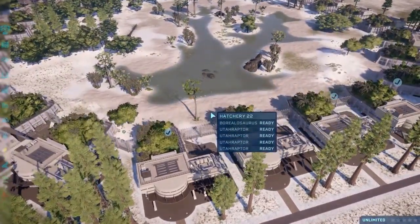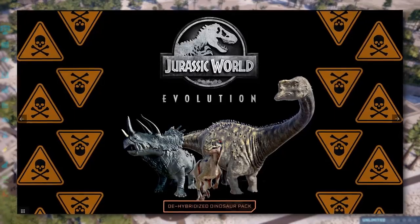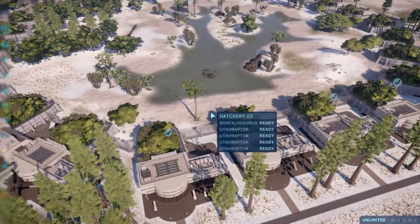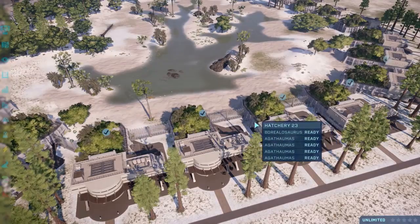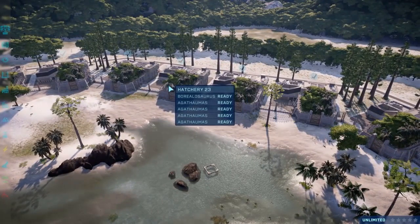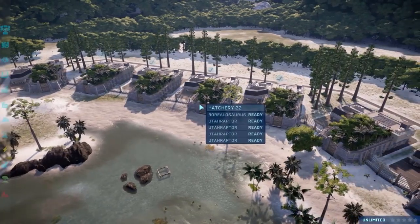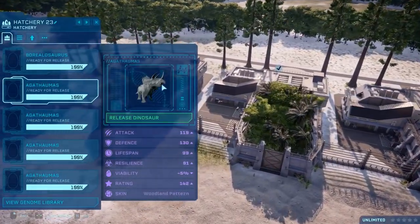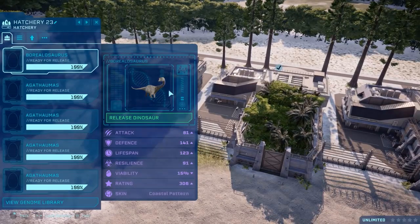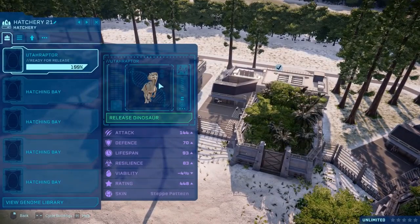Coming at us today with the Dehybridized Dinosaur Pack, with a lovely little cover photo that's an homage to the DLCs we officially get from Frontier. It changes some hybrid dinosaurs back into normal dinosaurs — this being Utahraptor, Bollaryosaurus, and Agathamormus. I've never honestly heard of two of those. This of course takes Stegoceratops and turns it into Agathamormus, Bollaryosaurus which was Ankylodocus, and Utahraptor which was Spinaraptor.